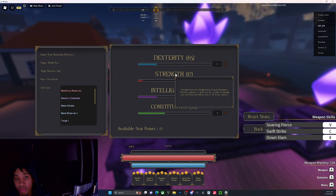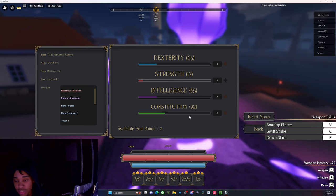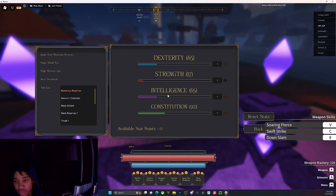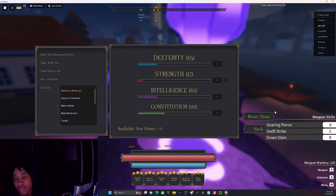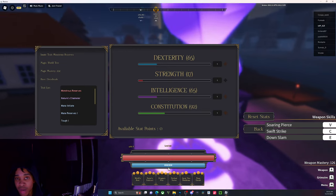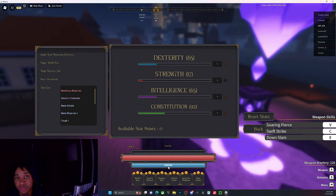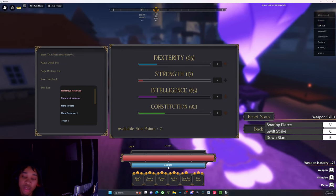For mage stats, you go more intelligence. I would still say run intelligence at around 70 stats. Then you run a crazy amount of constitution, because first you want a decent amount of health, and second, mana goes up with constitution. You need mana, especially when you're fighting someone like me who has World Root maxed out — every time I hit you, your mana is being drained. So you want a decent amount of mana.